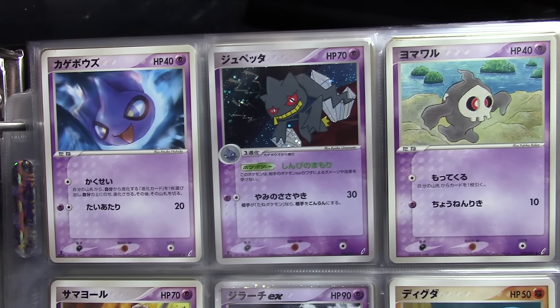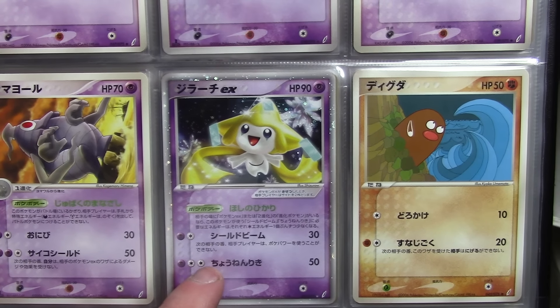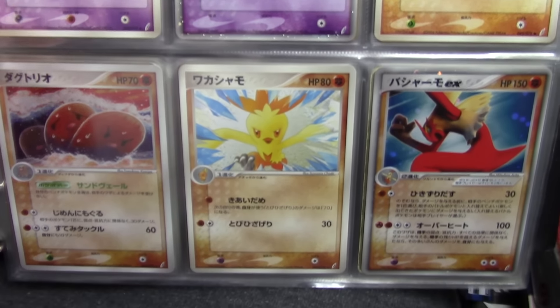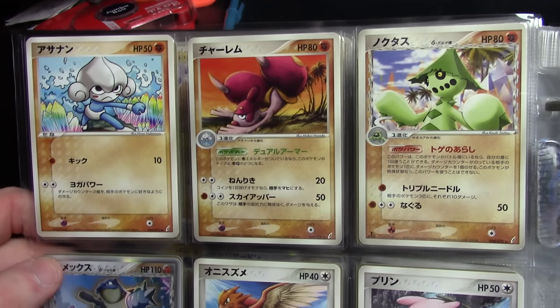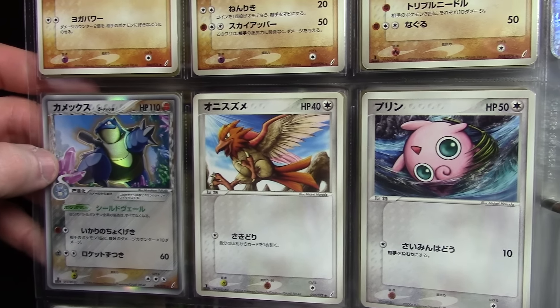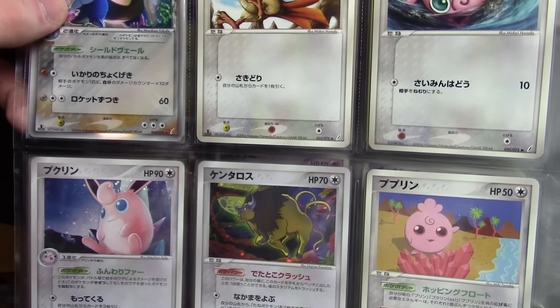Sceptile EX Delta right there. But of course not every card in here is Delta species. I love this Jirachi EX card, and that's a pretty standard looking card. You've got Blaziken EX down there. There's a Blastoise Delta species — interesting that Charizard and Blastoise are Delta species in the set, but Venusaur is just a regular holo.